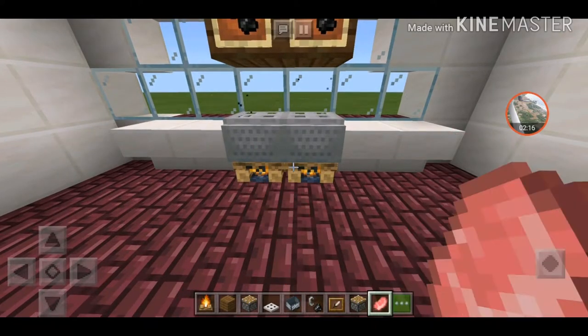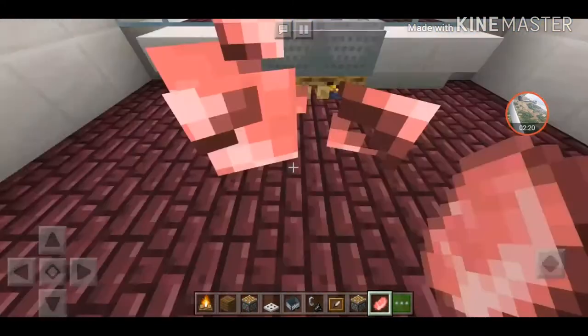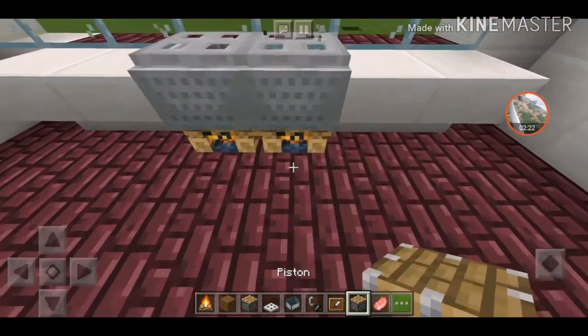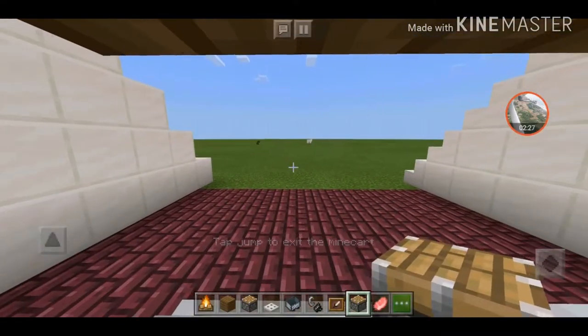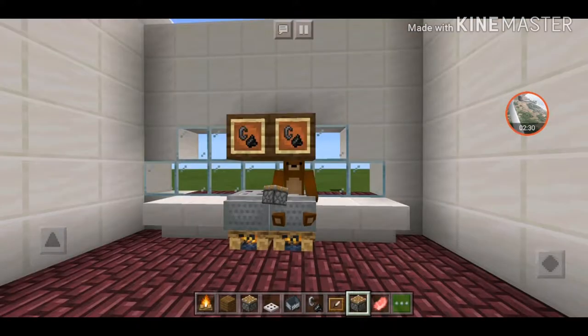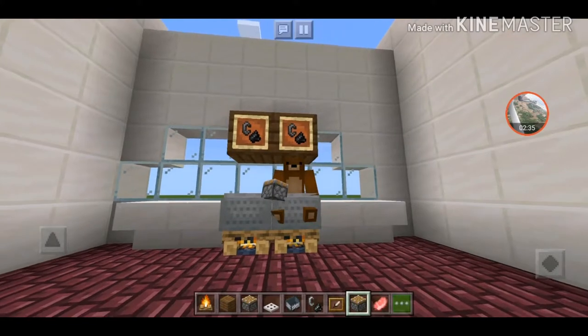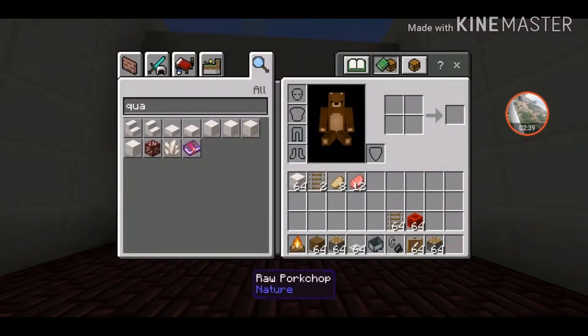But first we wait — we wait patiently — we can cook ourselves. Here we go! You can see we can actually cook, and if you look in your inventory you have the pork chops that you cooked.